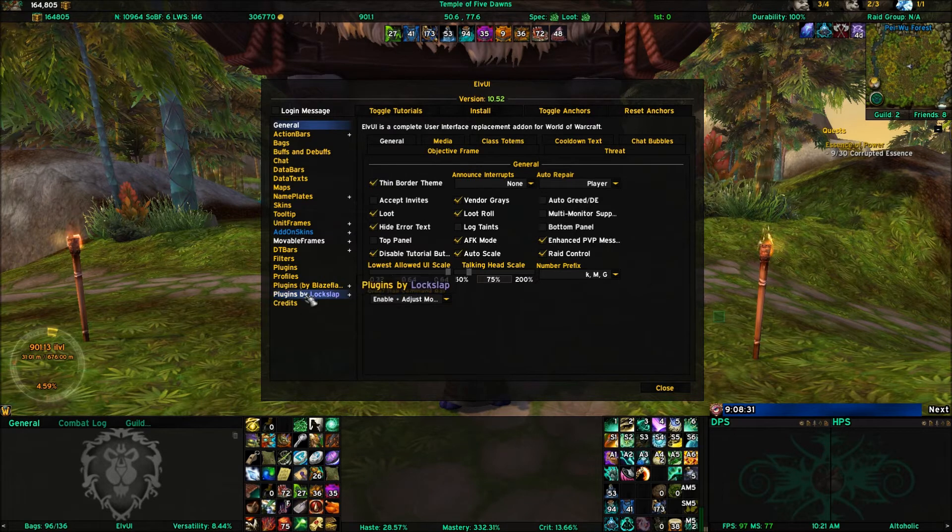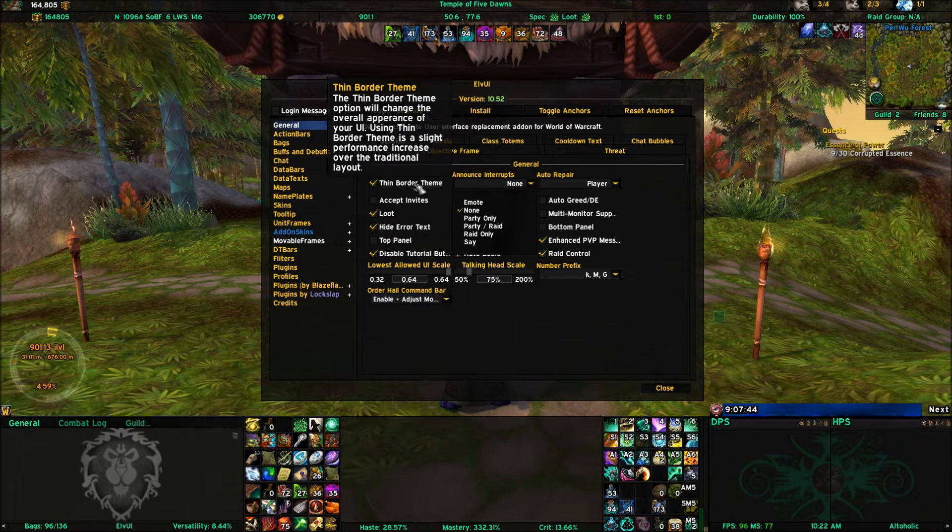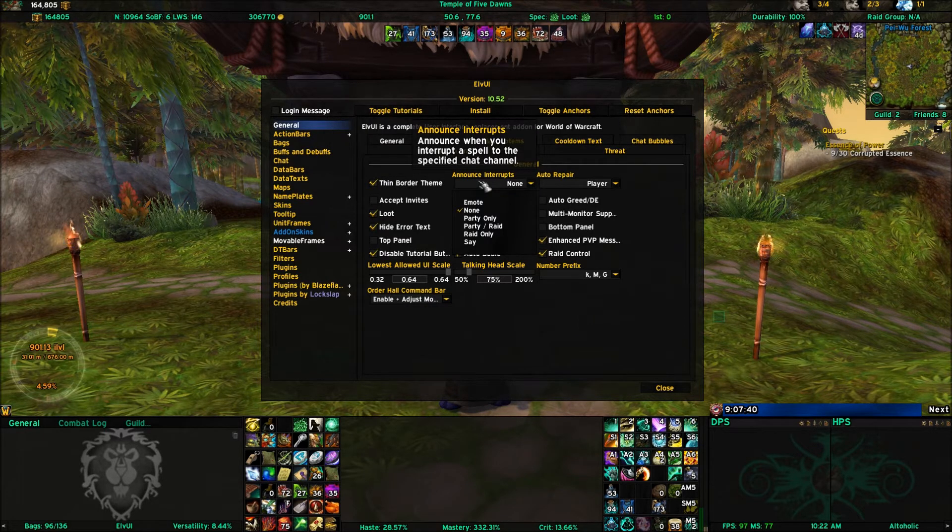This is going to cover the general tab, and then at the end I'm going to go to the profile tab. Inside the general tab there are multiple sub-tabs and I'll hit each one. Under the general settings, we have a thin border option, you can announce interrupts, and you can do auto repairs. Auto repairs allow you to use guild funds, none — meaning you make the decision — or it'll auto repair based on the player's gold. You can also decide on emotes for interrupt announcements, and whether to announce to party only, party raid, or raid only.